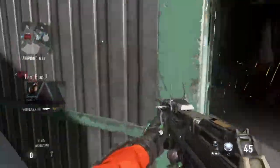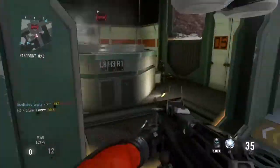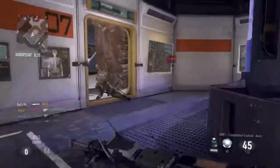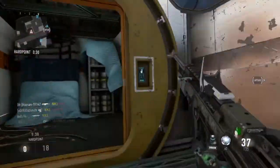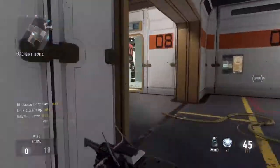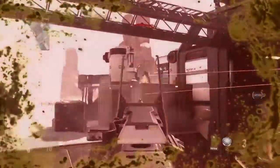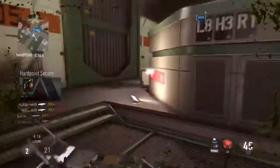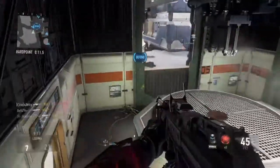I've got the Advanced Rifling on it. If you didn't see what attachments and stuff I've got on, then you'll be able to see them right there. I've been using the normal version of the gun pretty much all day. I've used this professional version for a couple of games now. My accuracy is awful, however. But this gun drops people — it is dropping people pretty quick after the patch now. So it's definitely a gun worth using, I would say.